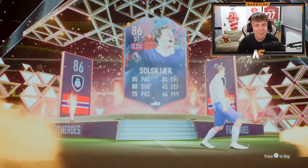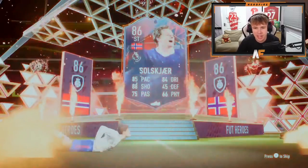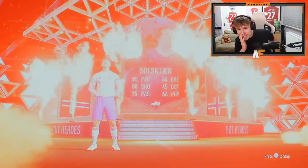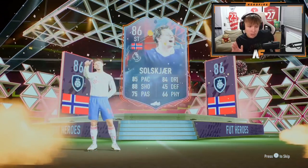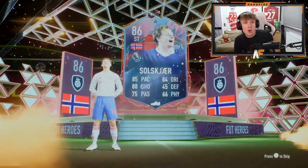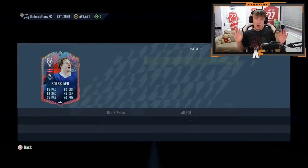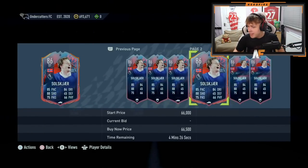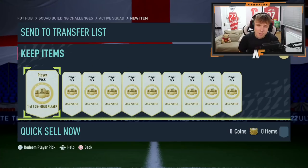Ollie — going to be Ljungberg. You know what, he's actually not that bad in the game, he's pretty usable, better than a lot of the ones you could get. No bias involved — he's not in the manager anymore. He's going for like 50k, that's hilarious. Alright, we've got 10 of these 75-plus player picks now.